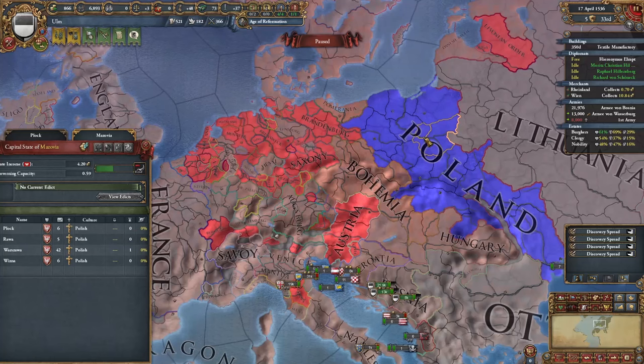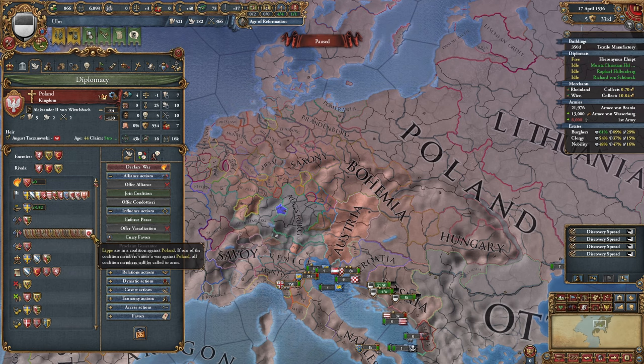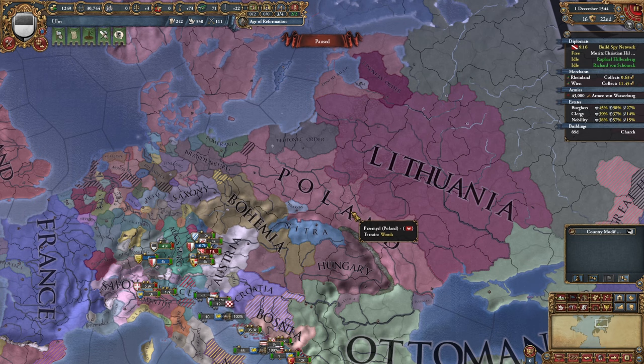It looks like Poland has been a little too aggressive recently, getting a massive coalition thrown against them. It might be a little late to join, but just in case it isn't. I may as well become the Protestant defender of the faith — that'll give me some extra prestige and manpower. It's not looking too good for Poland these days. Rip Poland — that's what you get for trying to invade the HRE. I think the AE has decayed for long enough, so let's just declare.